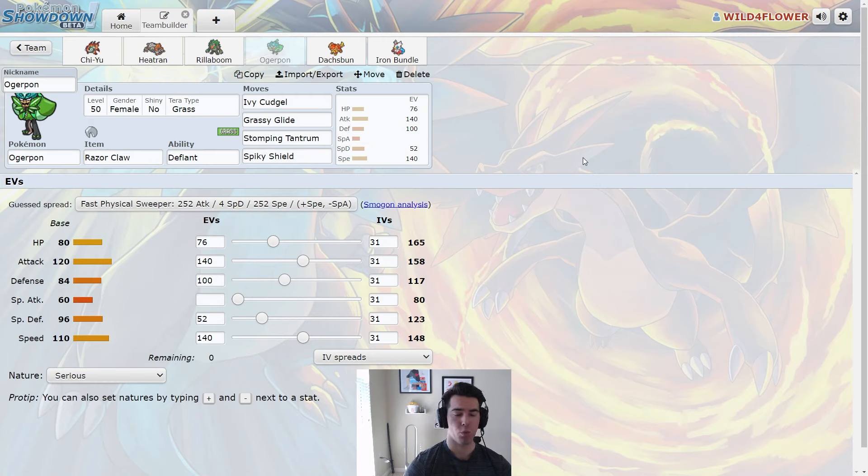Next, we have the base Ogerpon with the Razor Claw, which boosts our critical hit ratio, making those Ivy Cudgels more likely to crit. We have Grassy Glide with that Rillaboom setup, Stomping Tantrum, and Spiky Shield. We're Tera Grass, but we have the Defiant ability. This mon is really good for the amount of Intimidate users running on the field right now. The EV spread is 76 HP, 140 attack, 100 defense, 52 special defense, and 140 speed — allowing us to take some attacks opponents wouldn't expect. I mainly bring it when there are Intimidate users.